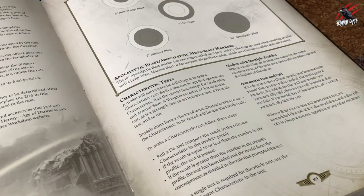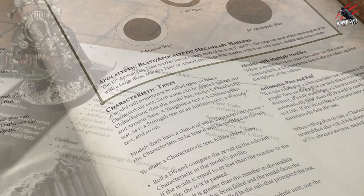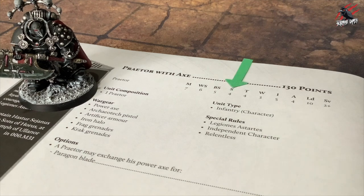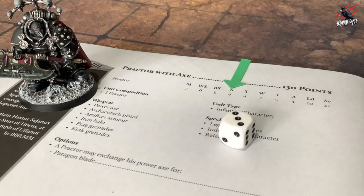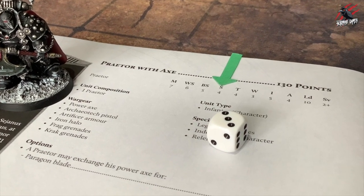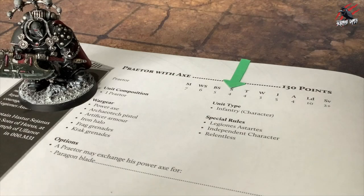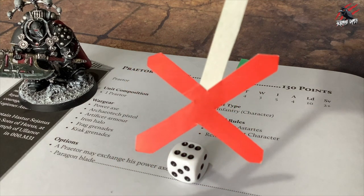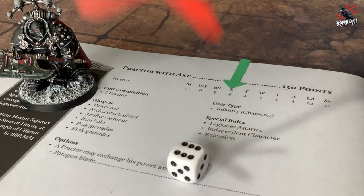Now let's take a look at characteristic tests. Sometimes a model will be called upon to take a characteristic test. Roll a D6 and compare the result to the relevant characteristic in the model's profile. If the result is equal to or less than the number in the profile, the test is passed. If the result is greater than the number in the model's profile, the test has been failed and the model faces the consequences as detailed in the rule that prompted the test.